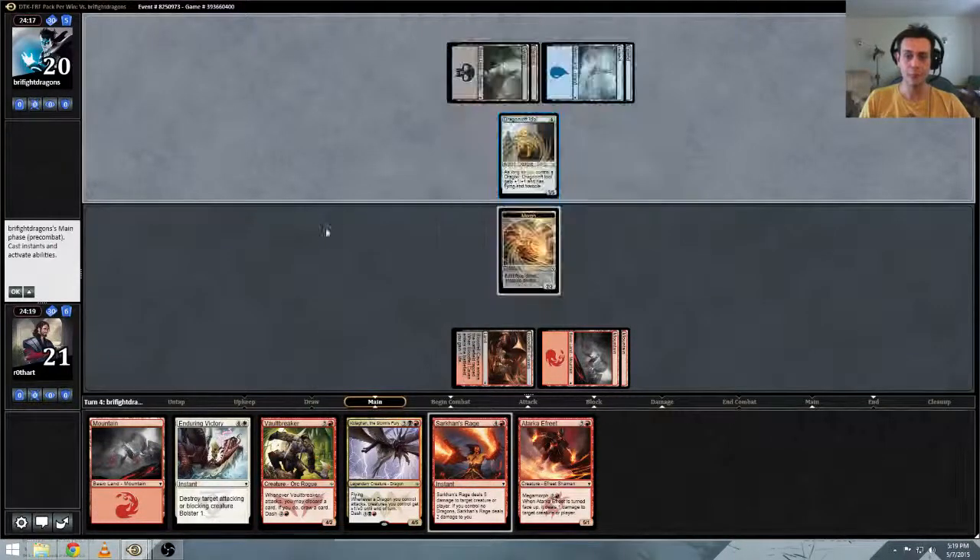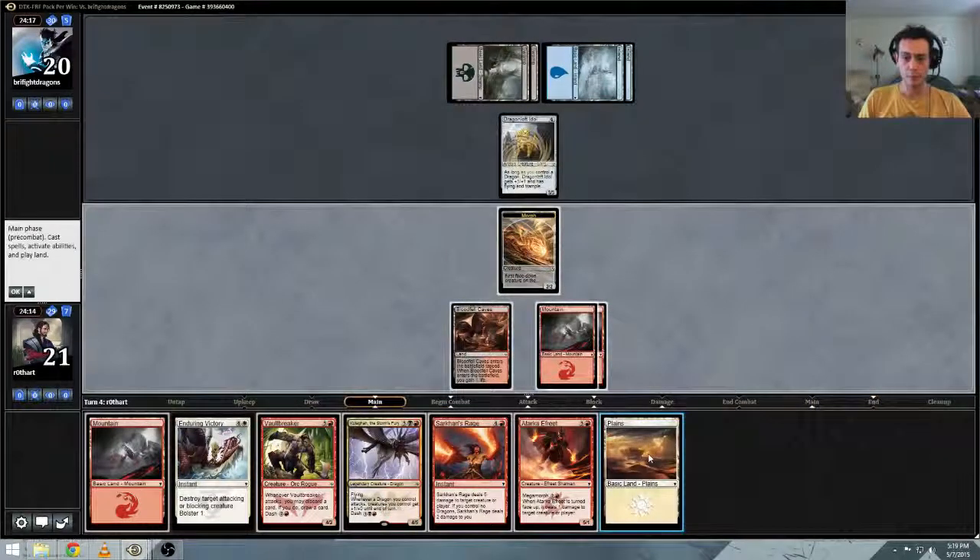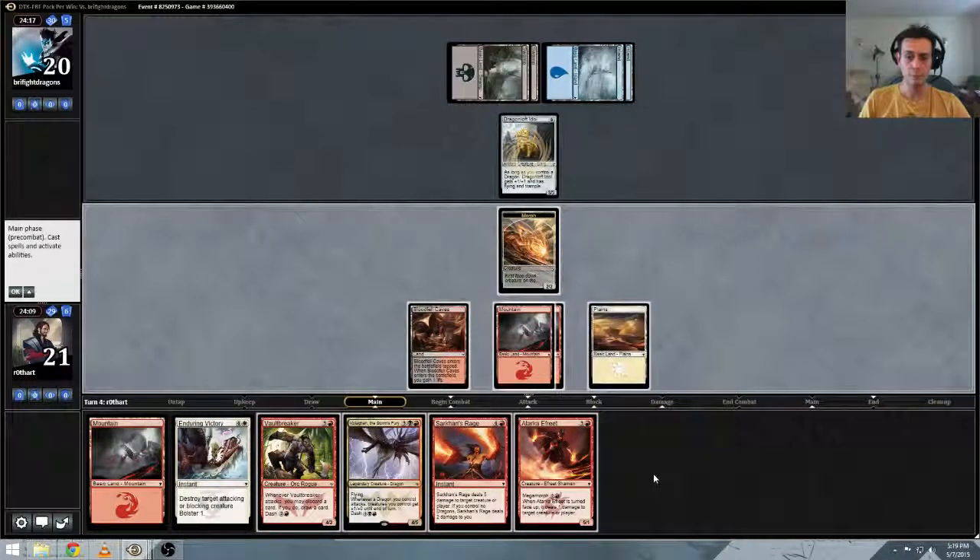Dragonloft Idol — that's a 3/3, 4/4. Now we have all our colors. Maybe we hardcast Vault Breaker, and then next turn dash Kologon. Seems good.